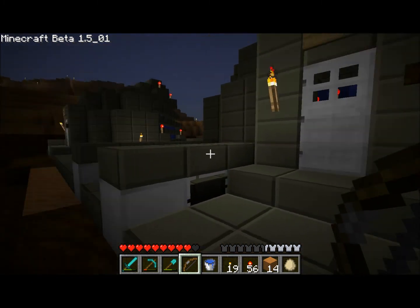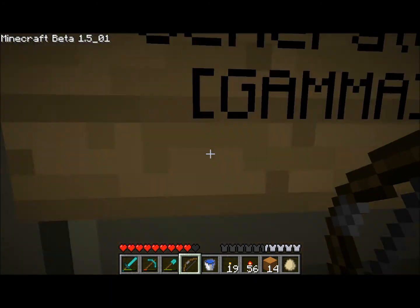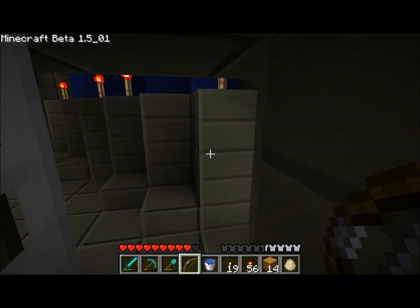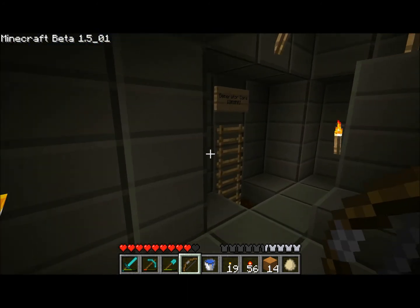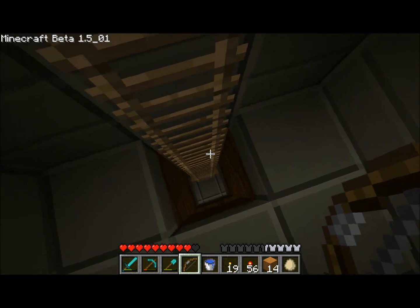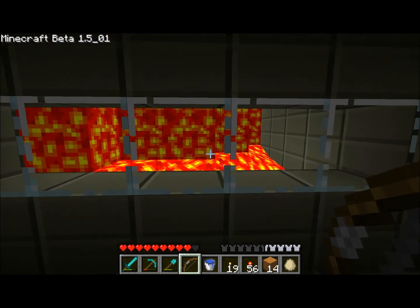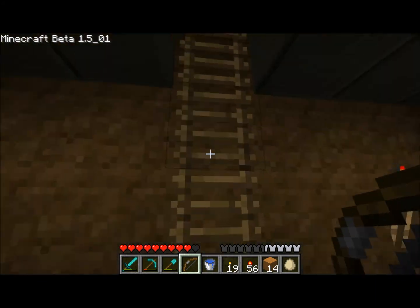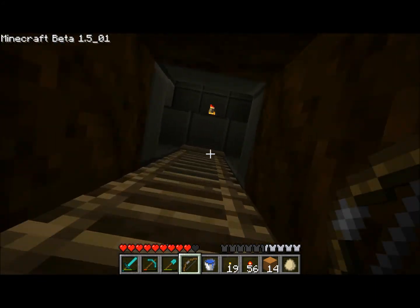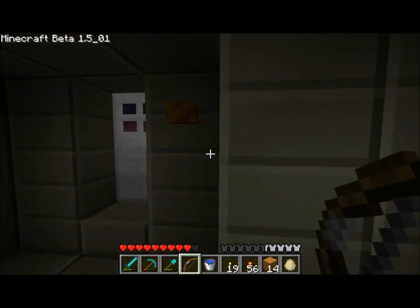Let's see what he's been doing over here. So here's generator gamma — I assume they're like alpha, beta, gamma, something like that. Generator core. This is pretty neat, I haven't been down here yet. Oh, that's cool. There's the core — very nice.